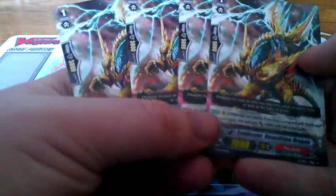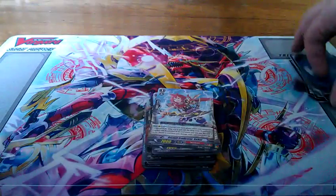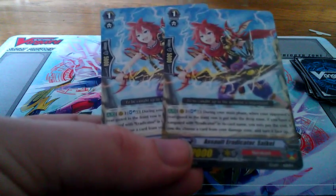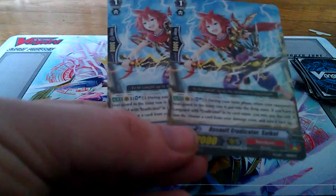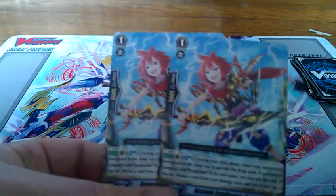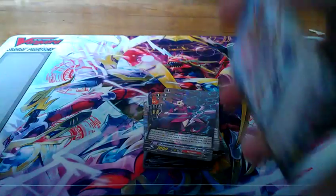We also have four of Demolition Dragon, who, when he attacks a Vanguard, as long as your Vanguard has Eradicator in its name, he'll get a plus 3000 boost. Then we have one of the newer cards that came out in Soaring Ascent. During your main phase, when your opponent's rear guard in the front row is put in the drop zone, if you have a Vanguard with Eradicator in its name, you can Soul Blast one, and if you do, choose a card from your damage zone and turn it face up. Very good card, especially since we have Zuitain in this deck, who can constantly fill the soul up — Zuitain fills the soul, this guy empties it out to unflip damage. Both work in pretty good harmony.